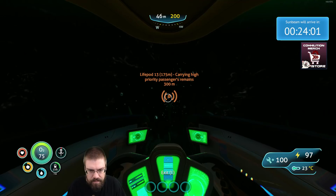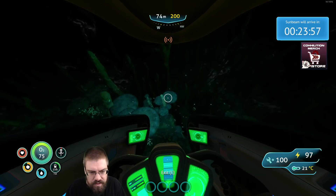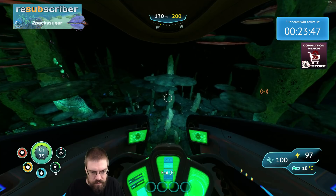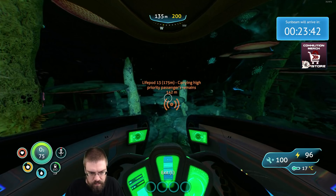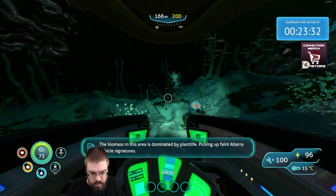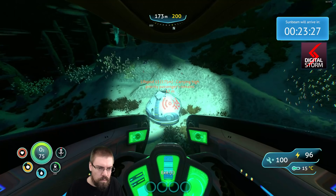Look at this — they made this pop-in so much better. This place used to look so bad when you got near it. There's still a little bit of pop-in but it's nothing like before. The biomass in this area is dominated by plant life, picking up faint predator vehicle signatures. Passing 100 meters — oxygen efficiency decreased.